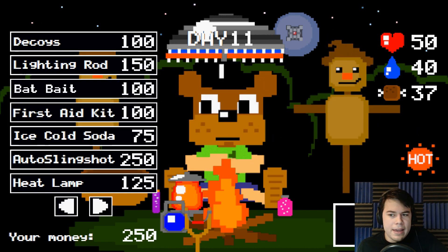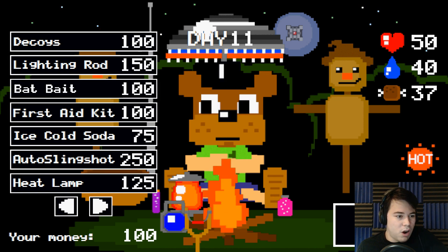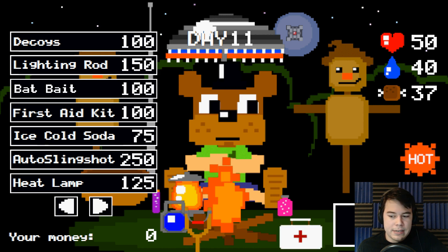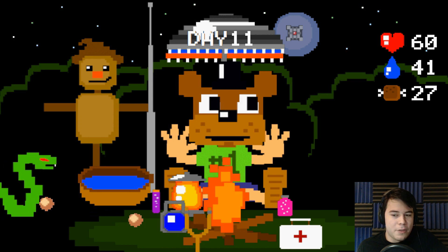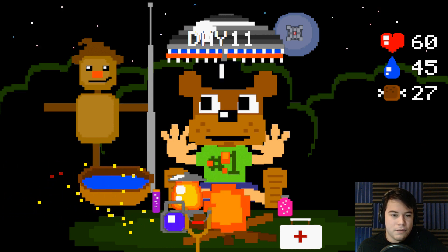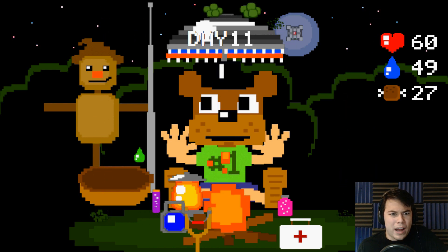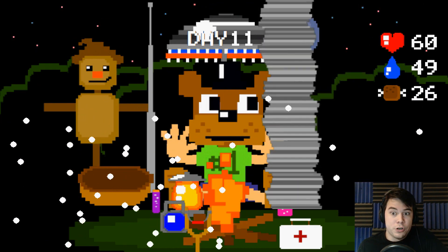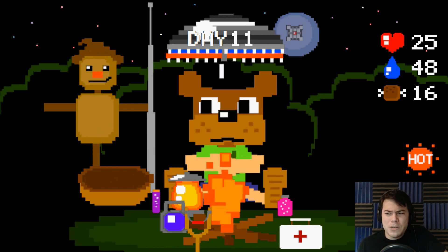Let's get a decoy. That is a beautiful looking decoy right there. Let's get a lightning rod. And we have 100 money left - let's get a first aid kit. Ready, set, go. The bear took the bait. What was that? Is that acid rain? Is that a twister? Is that a tornado? Ow, ow - that did a lot of damage to me. What the heck?